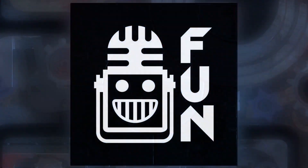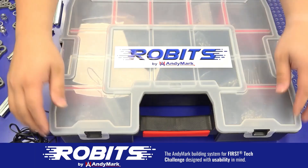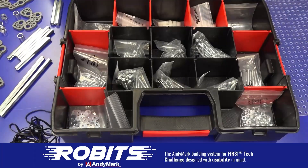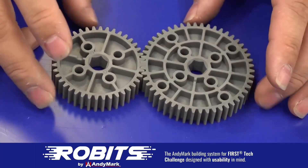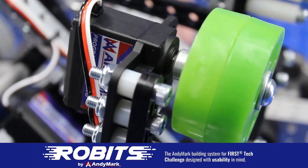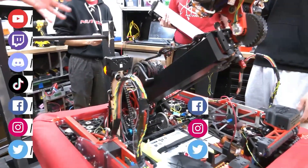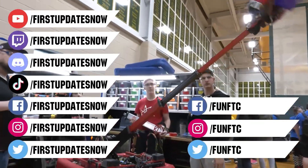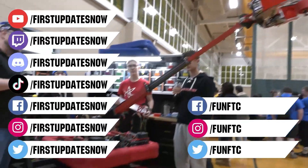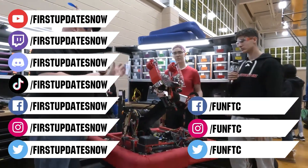This video on FUN is brought to you by viewers like you and also in partnership with the following. The new Robits system by Animark can reduce complexity and enable robust builds. Parts align to a common one-half inch grid, simplifying construction and allowing alignment of both structure and motion components. Robits enables teams to always have the parts they need to complete a build. Head on over to Animark.com slash Robits to learn more and order today. Don't forget to like, subscribe, and ring the bell to stay up to date on our new videos. Keep the conversation going and provide your input to our content. Most live shows can be found on the First Updates Now YouTube channel, live competitions at twitch.tv slash firstupdatesnow, and join our Discord at discord.gg slash firstupdatesnow. Check out our social offerings on TikTok, Instagram, Facebook, and Twitter.